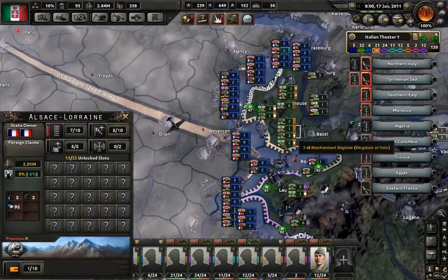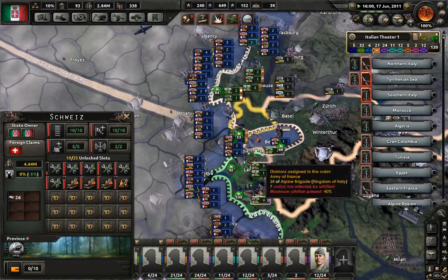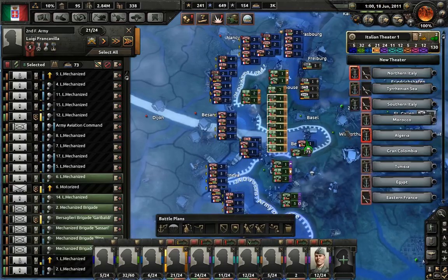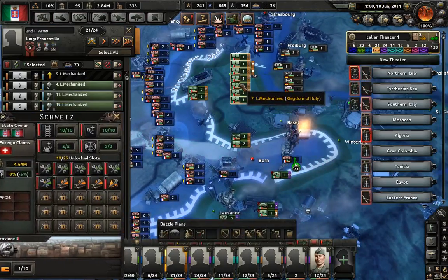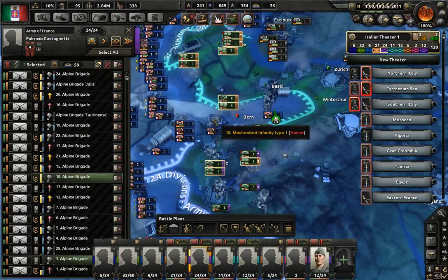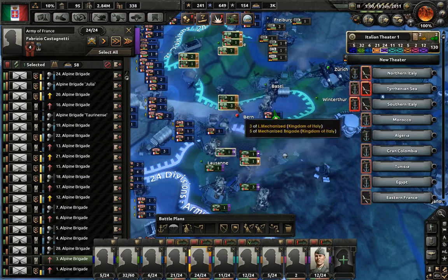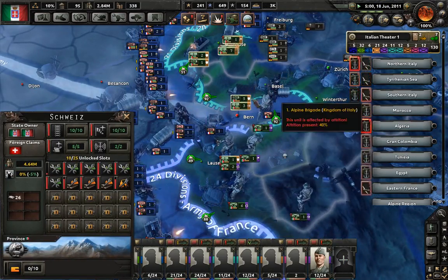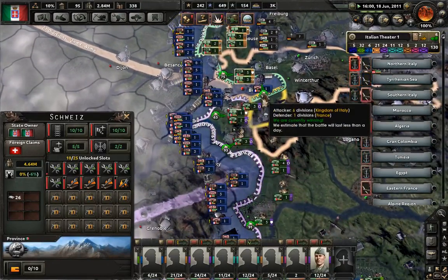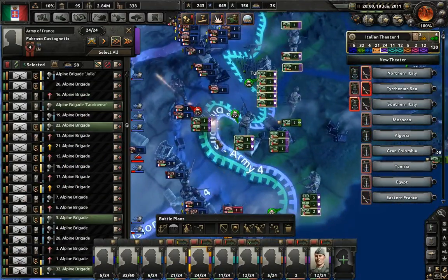Oh shit, that's a dangerous breakthrough - let's try to seal that off as quickly as possible. How come we are so weak there? I really do not want that territory to fall and stay under the control of the French. I want to seal that off as quickly as possible before they can use it against us.